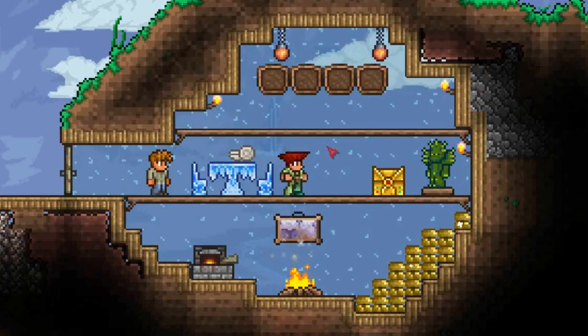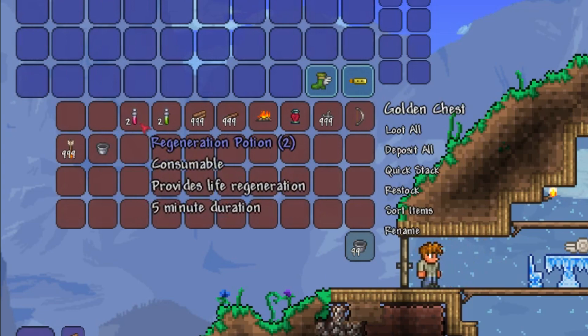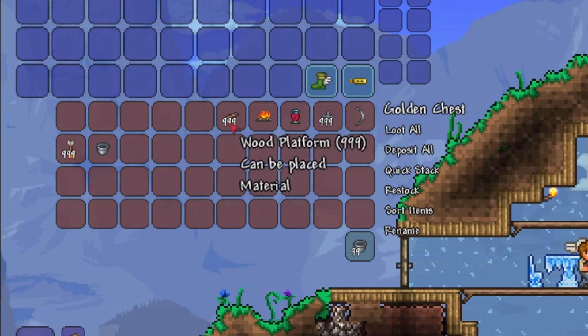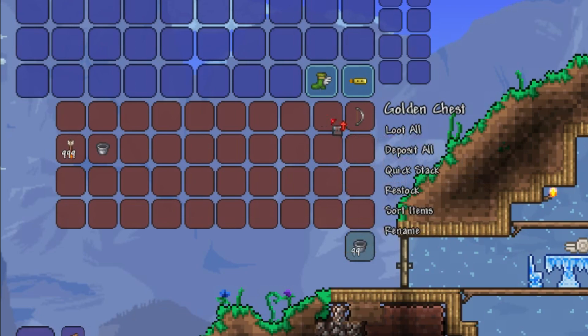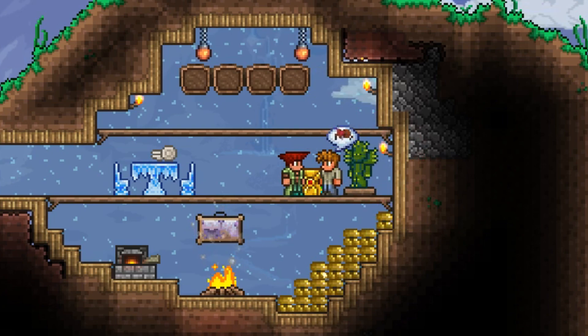For the items, you will need some healing potions, two iron skin potions, two regeneration potions, two swiftness potions, wood or any block, platforms, a campfire, a heart lantern, shurikens, an iron bow — if you got a better bow, go ahead and use it instead — flaming arrows, and a bucket.